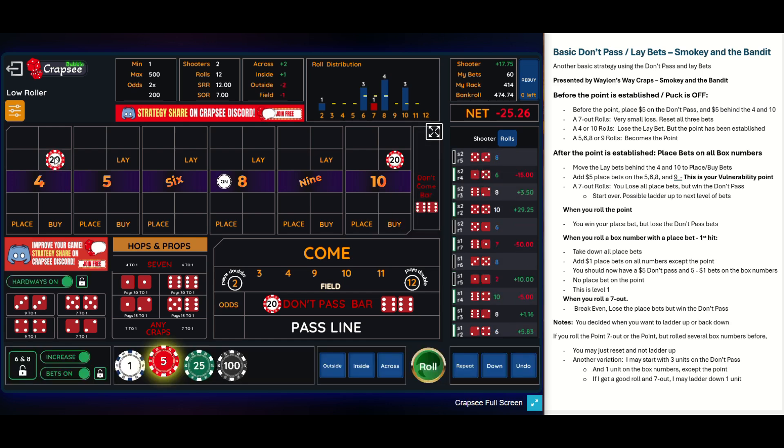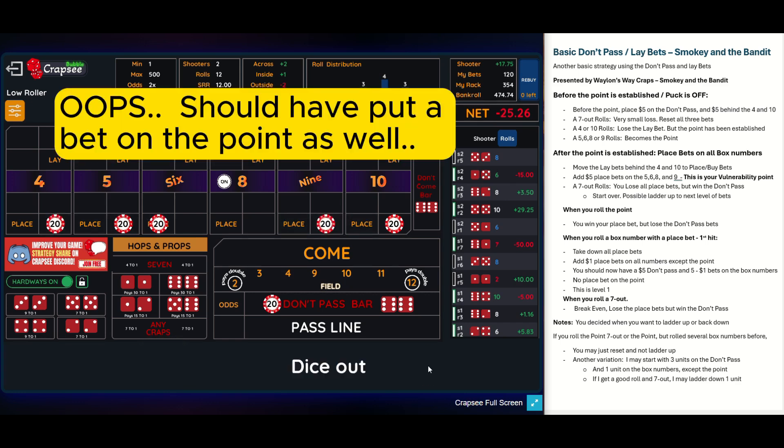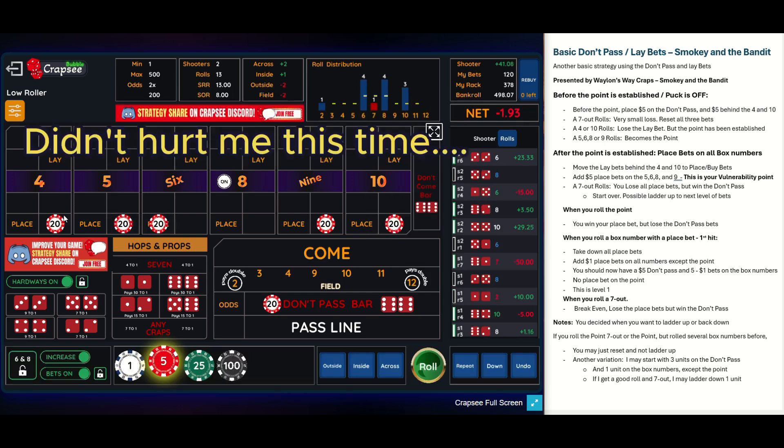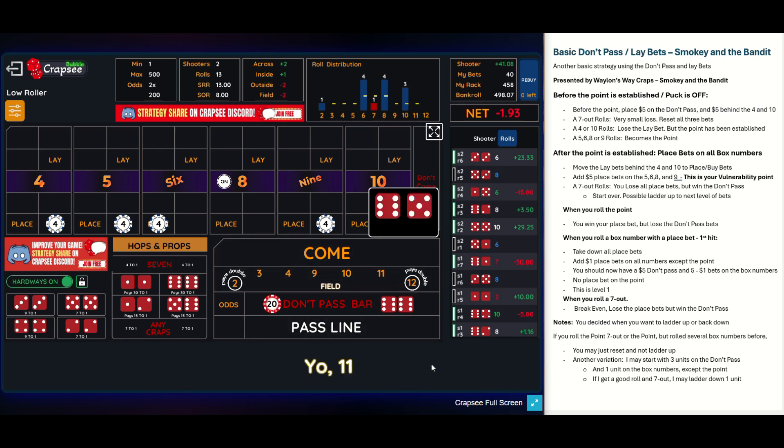There's an eight — puck moves to the eight. These bets now come down to buy bets and I put $20 buy bets or place bets on every box number except the point. I'm looking for one hit... and it's a six. Now these all come down. I've got four units on the don't pass, so I want $4 on every number except the point. Four times five numbers is $20 protected by the $20 don't pass. Now let's roll this about eight or nine times.